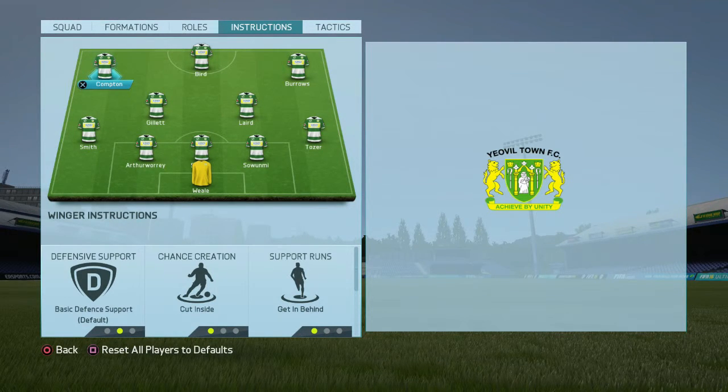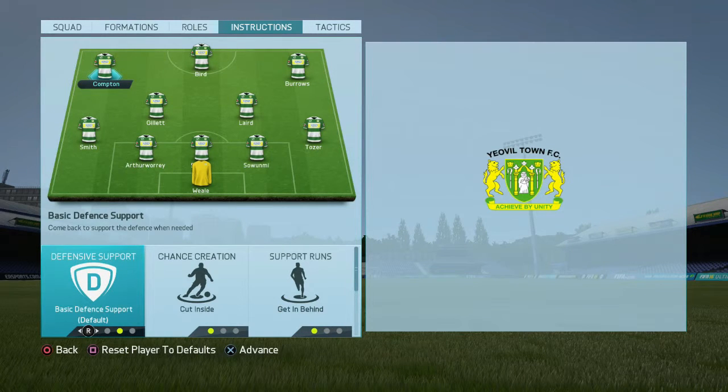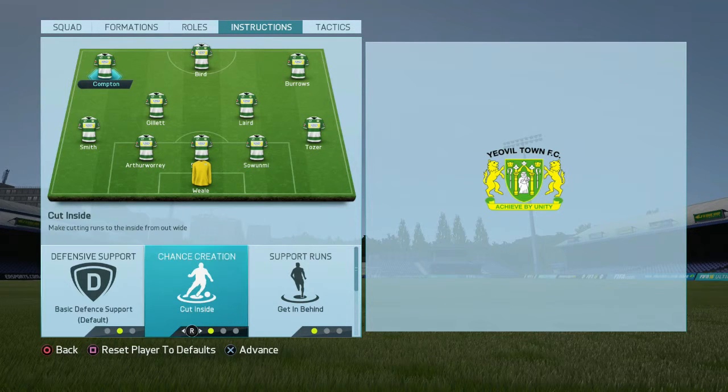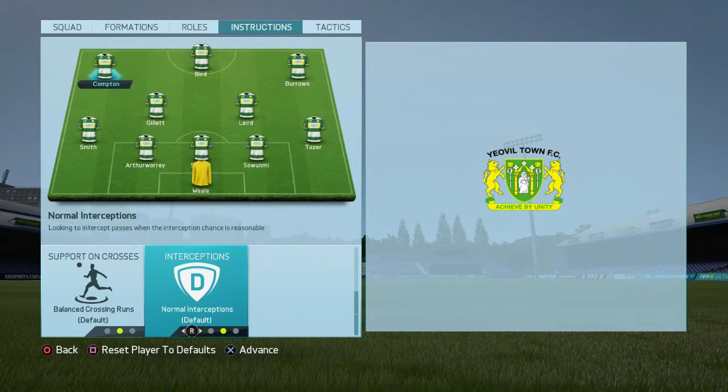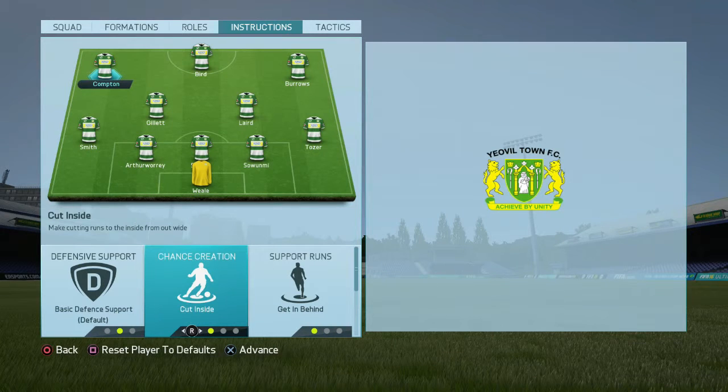The individual player instructions for this formation. The left winger — basic defense. You want them to come back and help sometimes, but they'll be part of your counterattacking force. Having five defenders and two midfielders should be enough to block most attacks, so you can normally leave him up unless the wingbacks of your opponents come up to help the attack. You want them to cut inside, you want a lot of pace — as soon as you send the ball out, you want them to go directly at goal. Getting behind is another thing that's going to help that. Support on crosses and interceptions are at default. You'll use these same settings for your right winger as well.